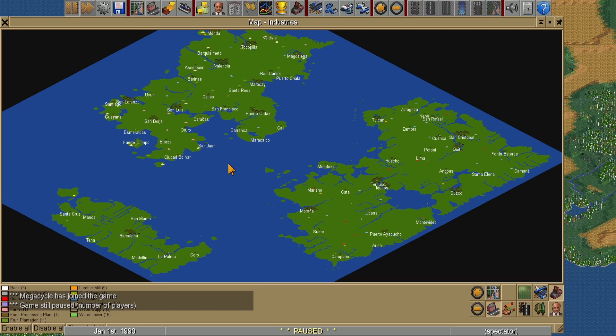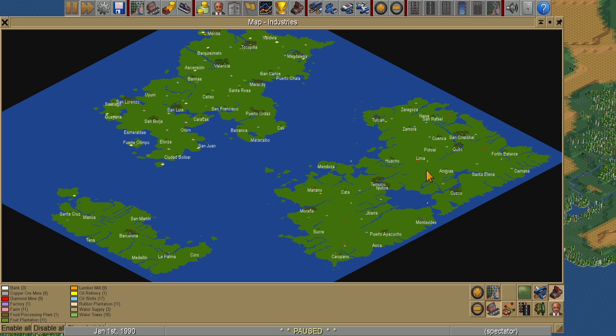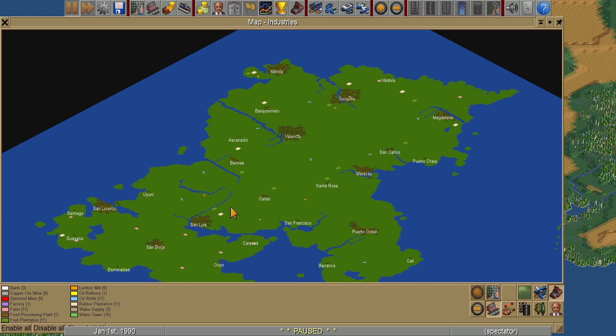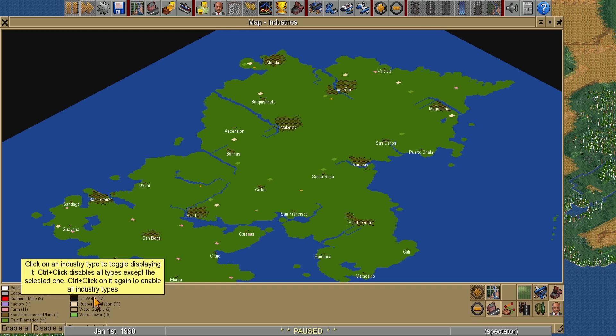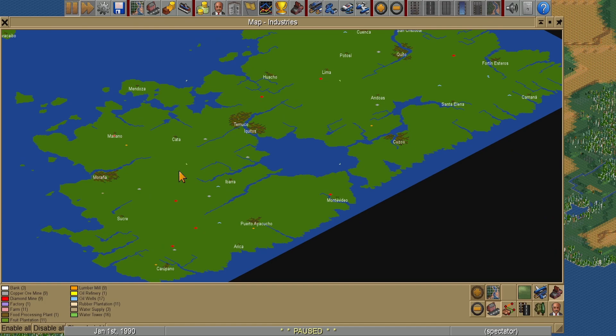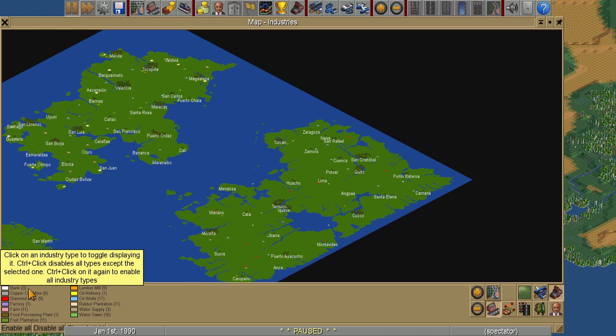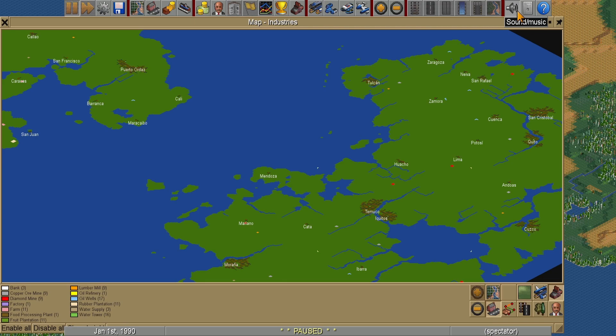Let's take oil as an example — I'll zoom in and hover over oil wells; you should see them all flashing on screen. Now I hover over oil refinery: there's no refinery on this island. The only oil refineries are down here. Same with everything else — the red diamond mines are here, but the only banks are on the other island.